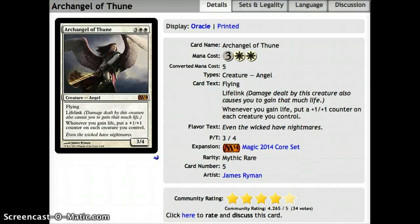Number 9, we have Archangel of Thune — 3 and 2 white for a flying lifelink. Whenever you gain life, put a plus 1 plus 1 counter on each creature you control. A very nice finisher for white token decks or white-green token decks, just to pump up all your tokens and swing in for the win the next turn. With flying and lifelink, it'll put a plus 1 plus 1 counter on each of your creatures, which is going to be pretty sweet.